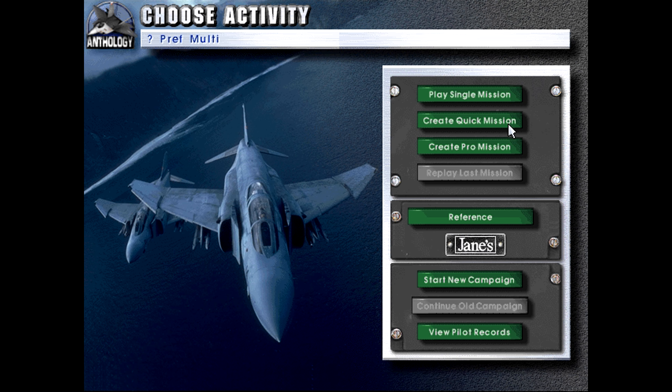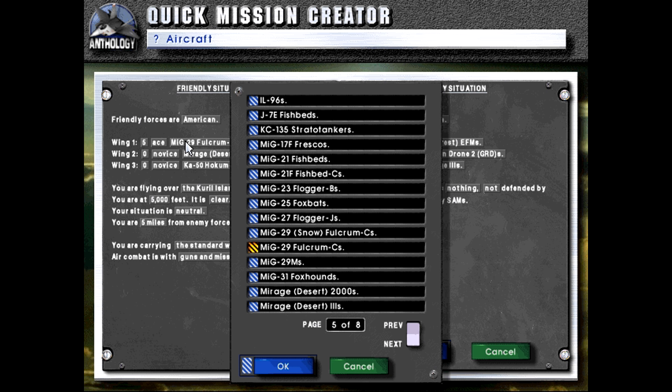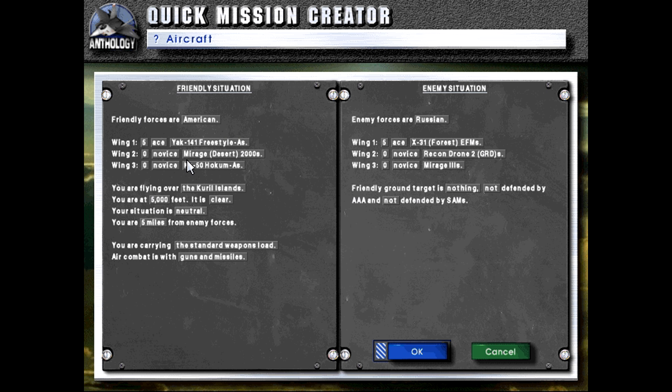Hello, welcome back to Let's Play Jane's Fighters Anthology. Last time we showcased the Sea Harrier FRS2 with a 5v5 fight against Yak-141 Freestyles. Now we will be turning the tables and facing some British Sea Harriers as the Yak-141 Freestyles. Let me just cycle through here — there we go.